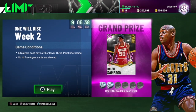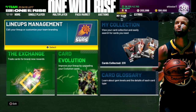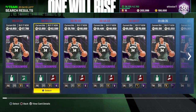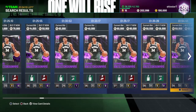First thing I want to talk about is limited. I got my second ring this weekend. Basically, limited this weekend required all players to have a 70 or lower three-point shot, and no free agent cards are allowed. No free agent cards is a pretty common thing now. But the key thing is players having a 70 or lower three-point shot — for example, Giannis has less than a 70 three-point shot, and before the weekend he was almost down to 45k or 40k, but now his price has skyrocketed back to the 50k range.